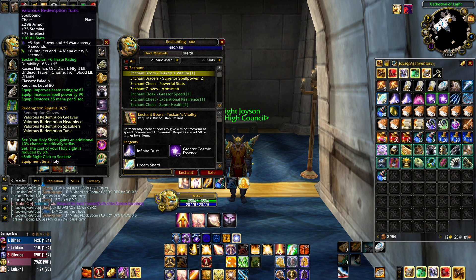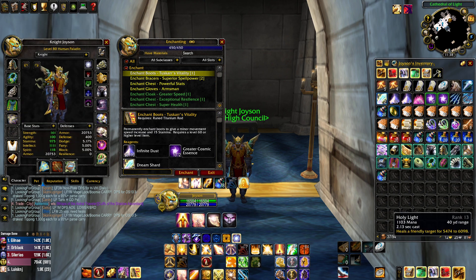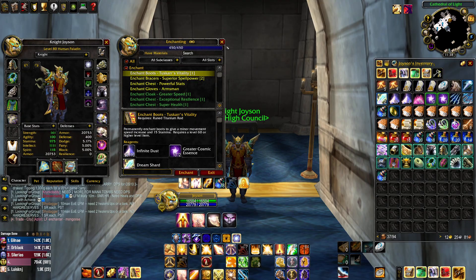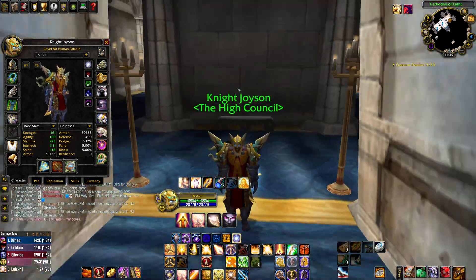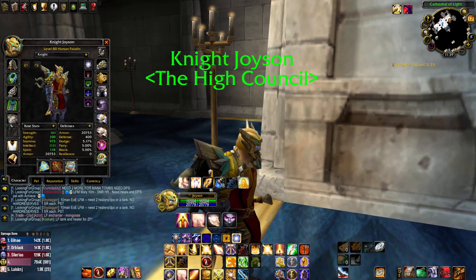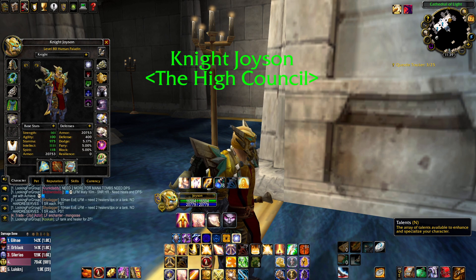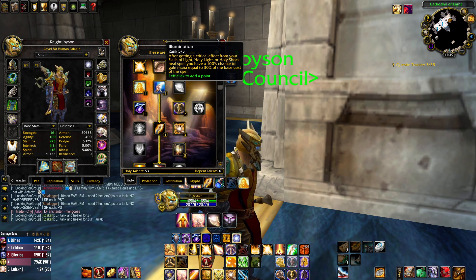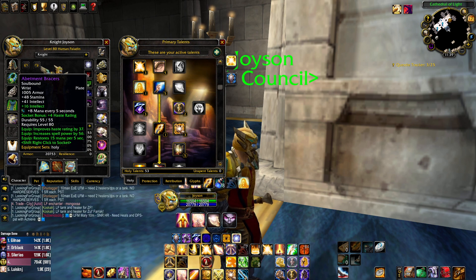We're getting the Valorous Redemption Tunic for the four-piece bonus. The four-piece is a five percent reduction on Holy Light — it just saves a lot of mana, Wowhead says it's like 200-something mana per five. This piece has mana per five which is the worst secondary stat for Holy Paladins. You don't need mana per five, at least not in phase one, because crit still has Illumination, so you're still getting mana back off crits.